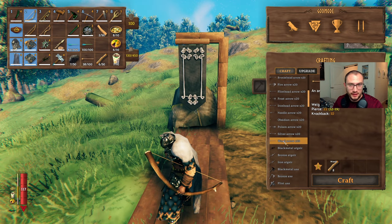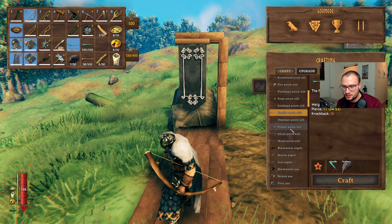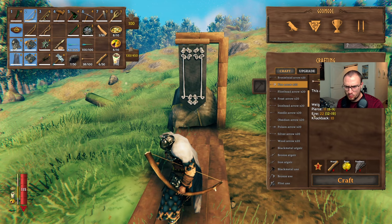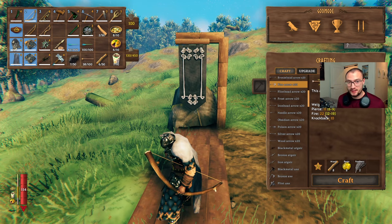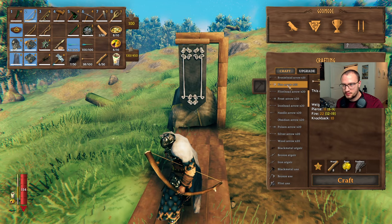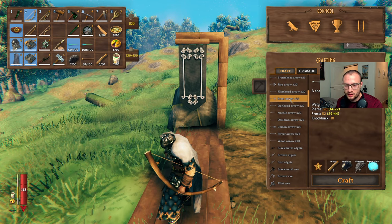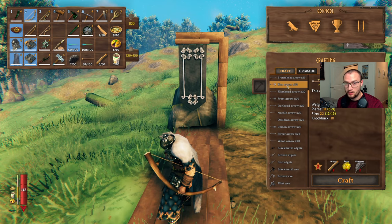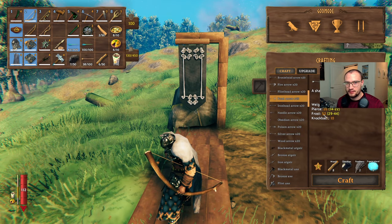The wood arrow is the first arrow you can make with pure wood, and it just does pure pierce damage. Most arrows do pure pierce damage, but there are some exceptions. Silver, poison, frost, and fire arrows have a damage modifier where they do a damage-over-time effect. The fire arrow does 22 fire damage in a range between 12 to 19, and it will do more or less damage depending on whether the enemy is weak or strong against fire. You want to use fire arrows against enemies weak against fire, frost arrows against enemies weak against frost. Fuelings are weak against frost, Yagluth the last boss is weak against frost but strong against fire, and Moder the dragon boss is weak against fire.